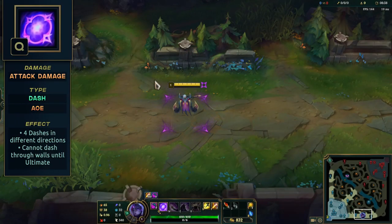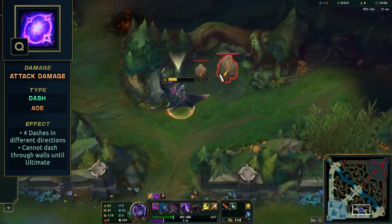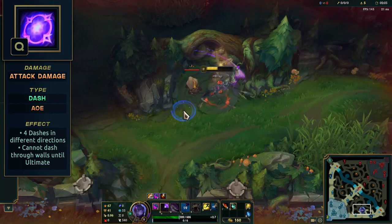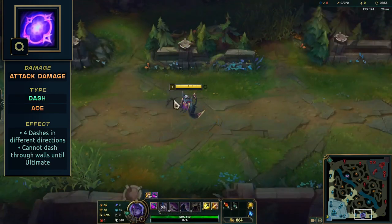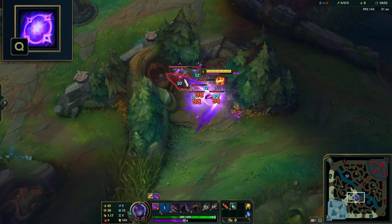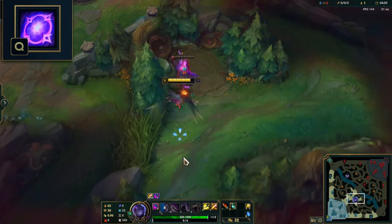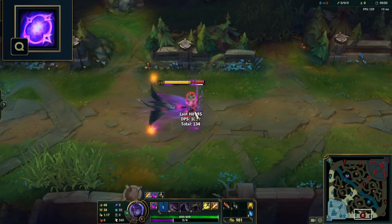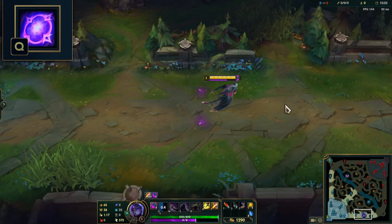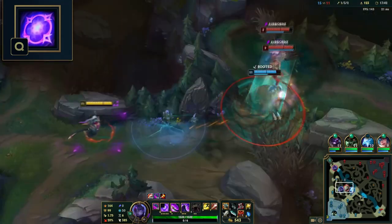Her Q, Void Surge, allows Belveth to dash a fixed distance in four different directions, dealing AD damage to enemies she passes through. The dash applies on-hit effects and spell effects to the first enemy hit, but with reduced effectiveness. She has a cooldown for each direction she moves that scales with attack speed, displayed next to your health bar and with cursors around Belveth. This ability deals more damage to jungle camps, making her efficient at jungling. You cannot dash through walls with Q until you have activated her ultimate. This ability resets her auto-attack, which means you can get two auto-attacks quickly with an auto-attack Q auto-attack combo.